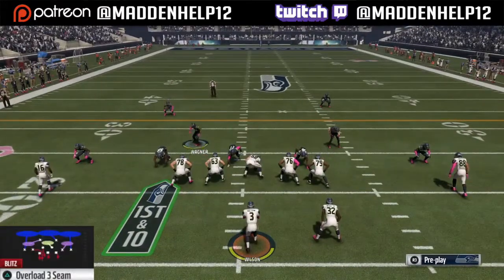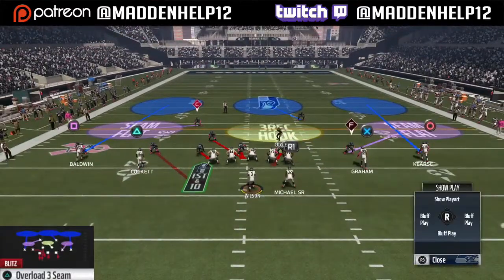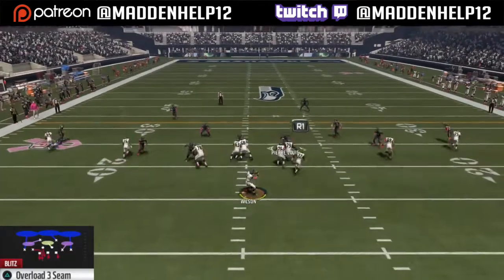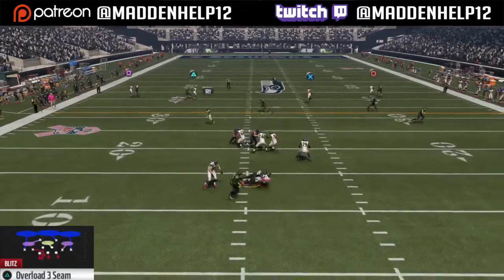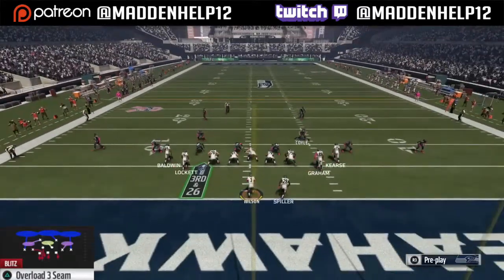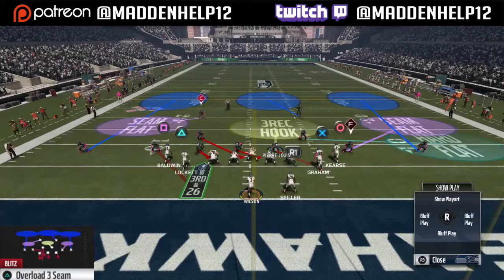It's a simple setup and you can get anywhere from A, B, or edge pressure. The setup: once you break the huddle, you want to base align, press, shift your D-line to the left, crash them down, spread your linebackers, QB contain, and then you can put your right-of-screen defensive end — who you want to sub in as a linebacker.